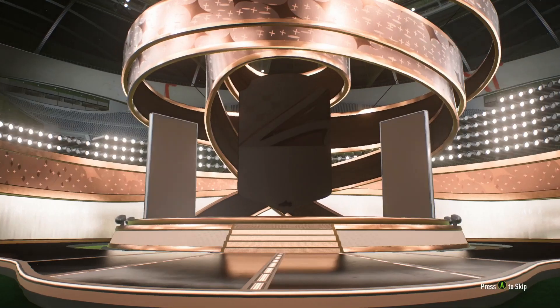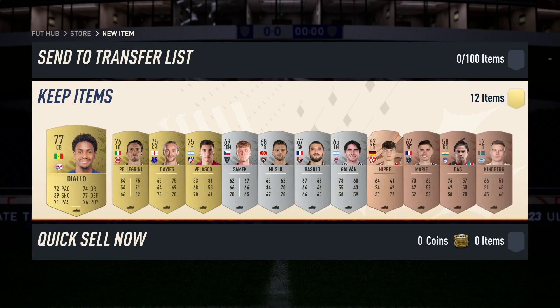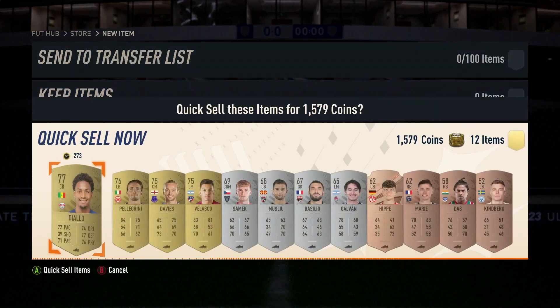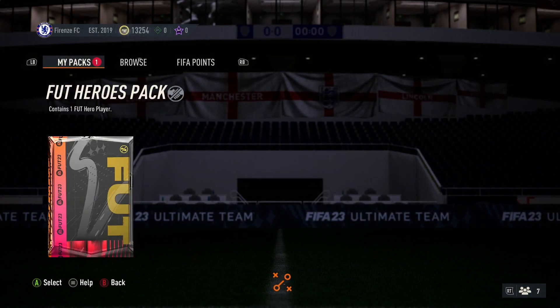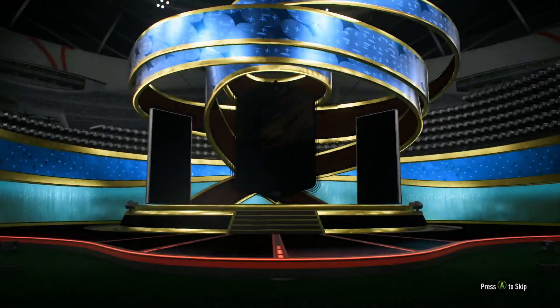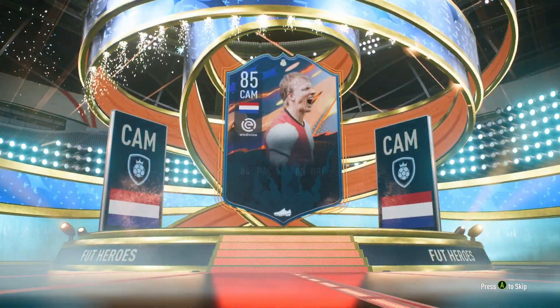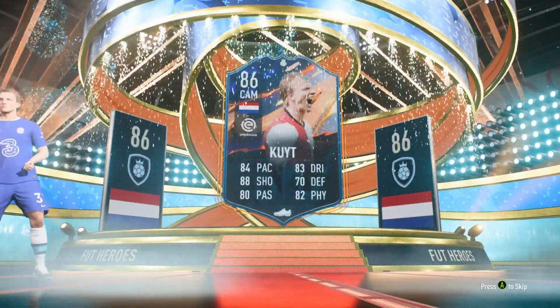The packs you get back are terrible from the individual SBCs. This is one of them and I'm getting a bronze card, so that's not ideal. We'll discard that and get the Foot Hero Base Upgrade opened. Di Natale, or Ginola — I can't even think who else is in it. There's Nakata but I don't know if I want him. Come on, it's a walkout. It's Dutch CAM — Dirt Cow.